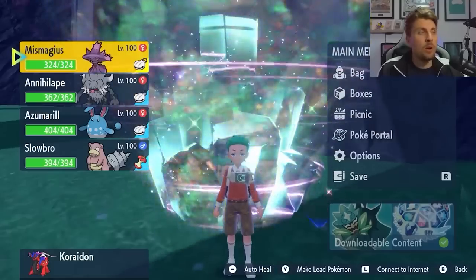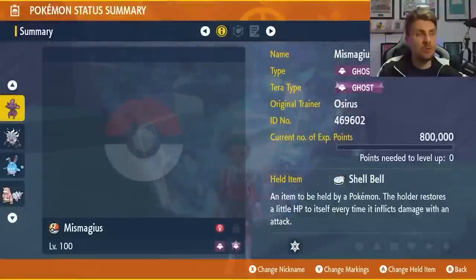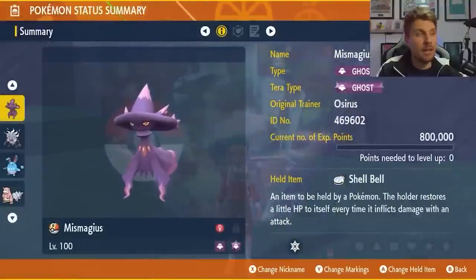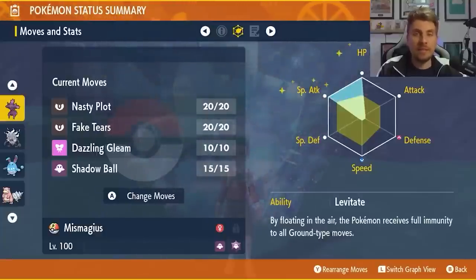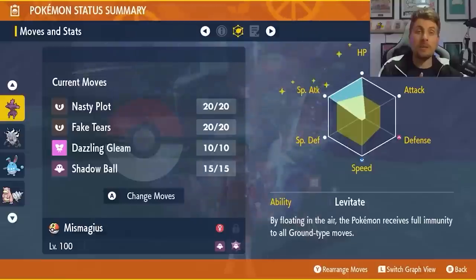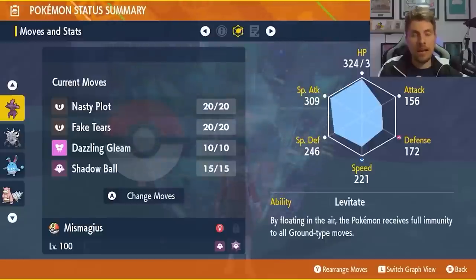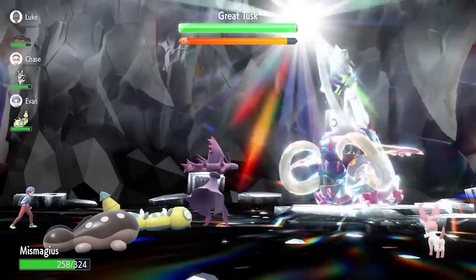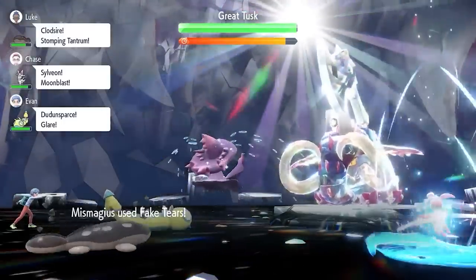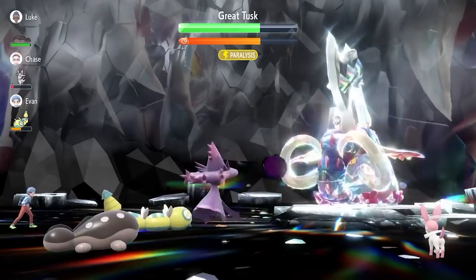We featured a best builds video for this Spotlight Terrorade event. For the Great Tusks in Pokemon Scarlet, Miss Magus is a great option. The build is pretty straightforward — Ghost Terrortyping, Shell Bell item, level 100, EV spread of 252 HP and 252 Special Attack with the ability Levitate. This makes you immune to the ground type and fighting type attacks from Great Tusks, forcing it to only use Rock Slide and Ice Spinner. The strategy is to get three Fake Tears off at the start, get a couple of Nasty Plots up, and then fire off Shadow Balls.